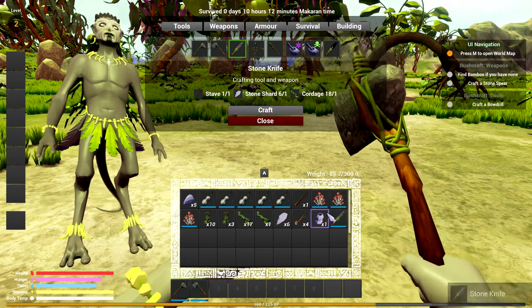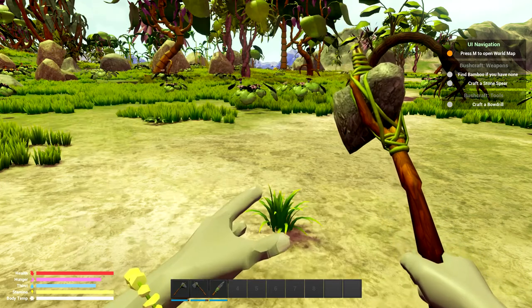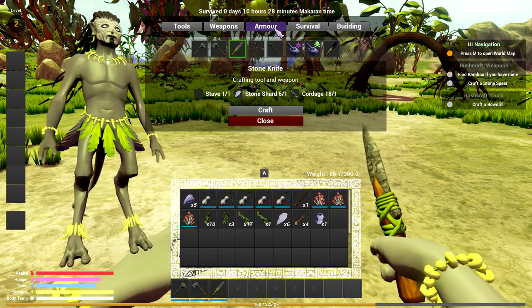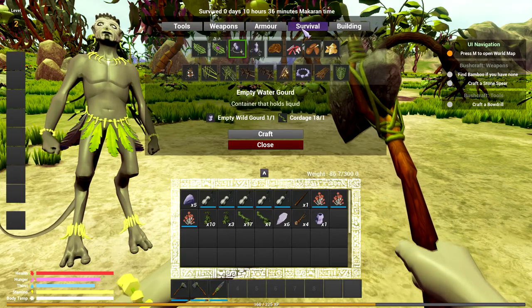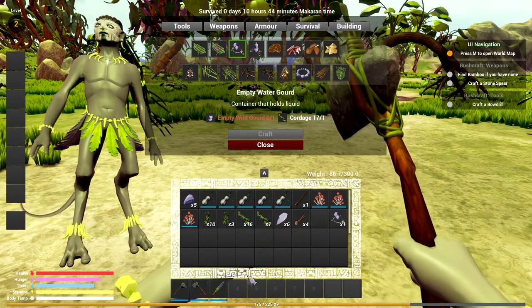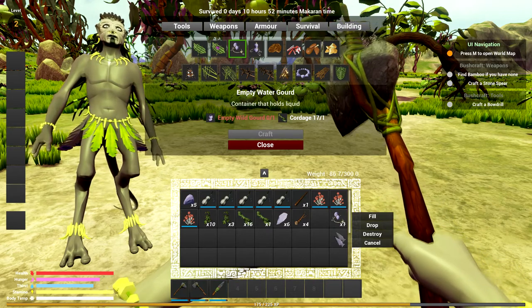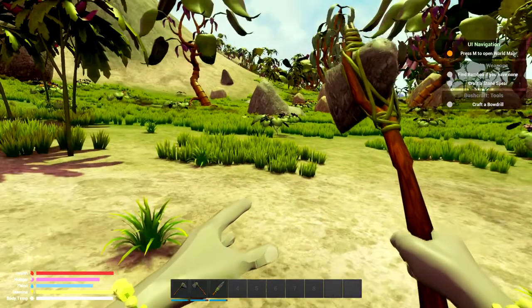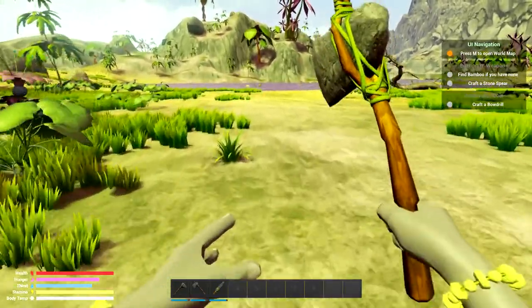I'm playing another game currently with permadeath so I'm getting used to that. Needs fire starters to craft — well I have the bow drill already. If I craft this... Okay, the campfire isn't quite where I wanted it but it kind of looks right. Let me figure out how to use it. I can salvage it but that's not what I want. Oh — drop it and press E to place it.